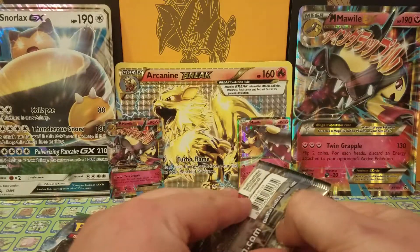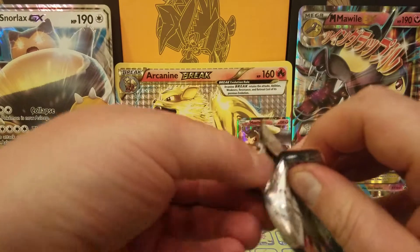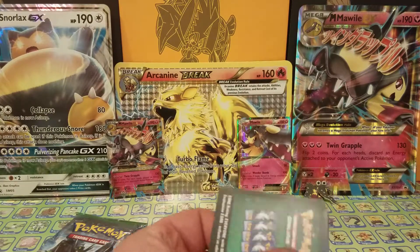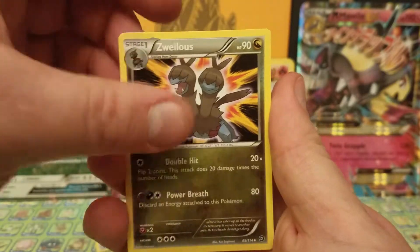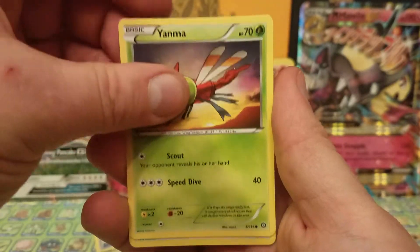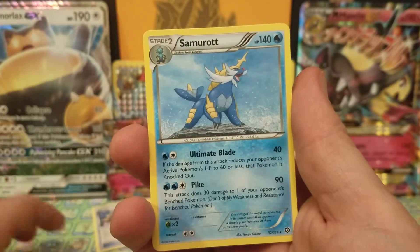Starting with Steam Siege. Most YouTubers have scissors nearby when opening packs — I haven't done that yet. Bad start with a code card. Moving on: Nidorino, Zweilous, Monferno, Mantine, Mankey, Yanma, Aipom, Larvesta. The reverse is a Bergmite — strange Pokemon. And the final card is a non-holo rare Samurott.